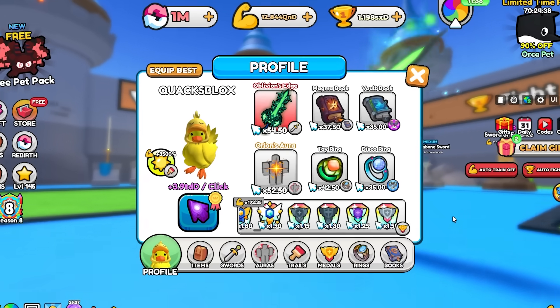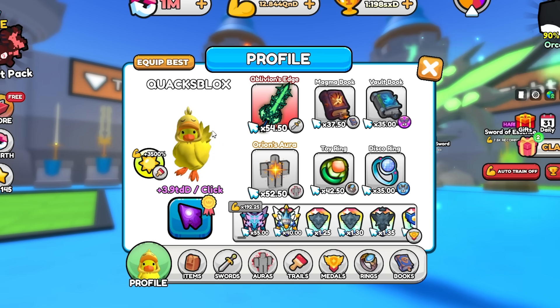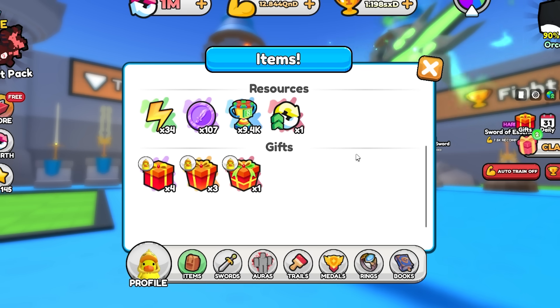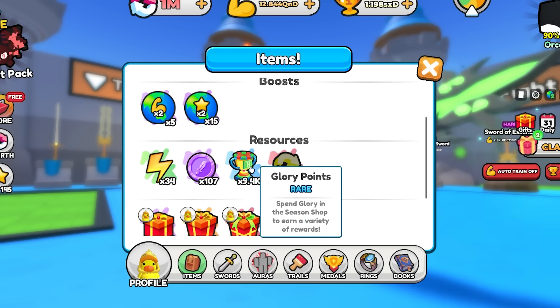Next up, in the profile section, there's this new items button which we've never had before, but it should just allow us to see everything we have in the game. Apparently we have a super rebirth mythic coin which I didn't even know we had.